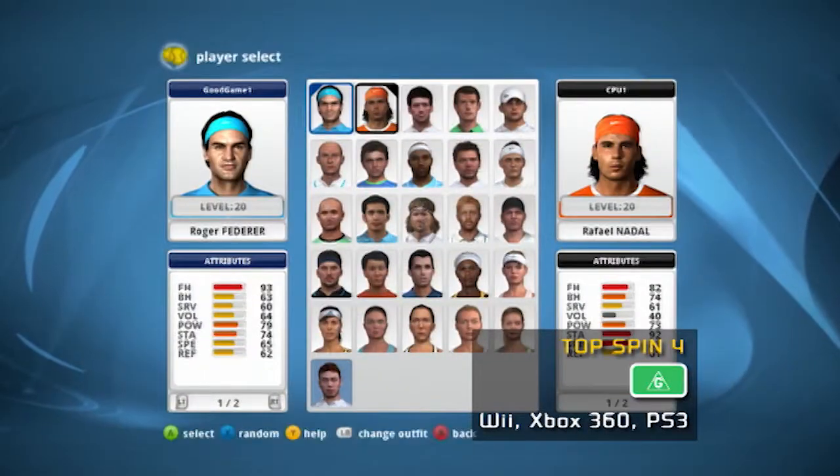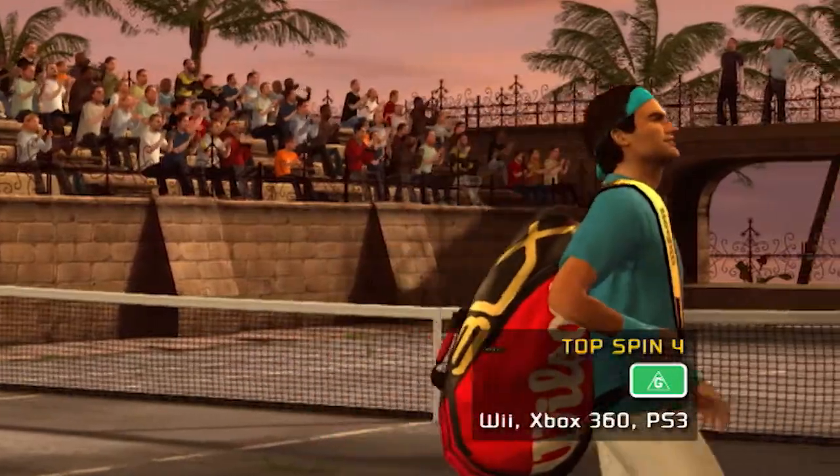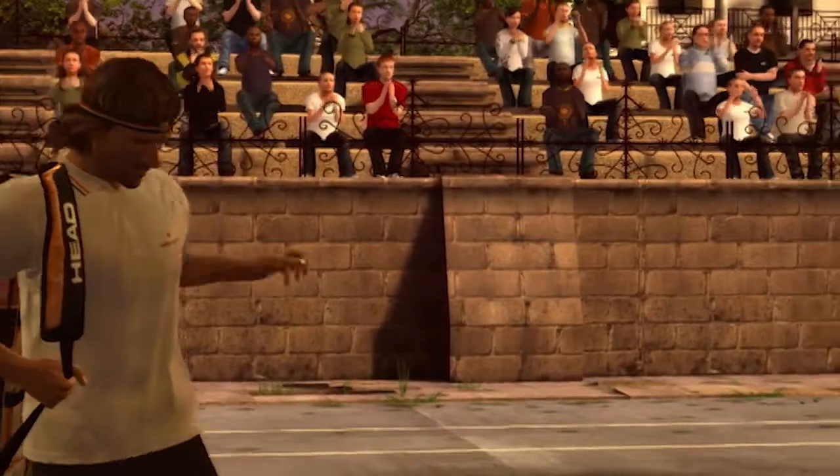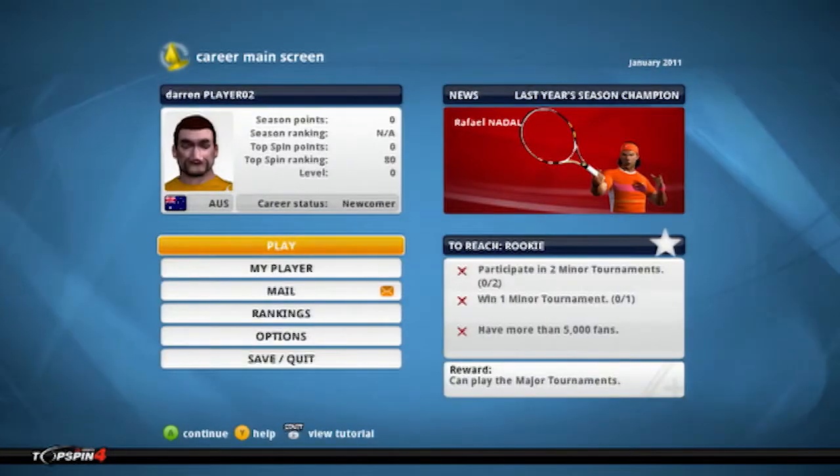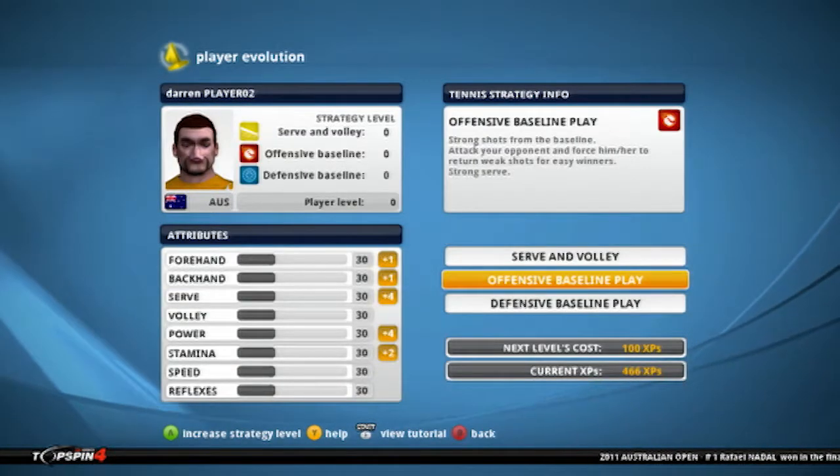Tennis has had a long history in video games, all the way back to Pong, but the latest addition to the TopSpin franchise is probably the most realistic tennis game ever developed. TopSpin 4 gives you one of the biggest rosters of players to choose from, from current top pros like Roger Federer to old-school legends like Bjorn Borg. There's exhibition mode for quick matches with standard multiplayer options, and a career mode which allows you to create a player and develop them into a legend.